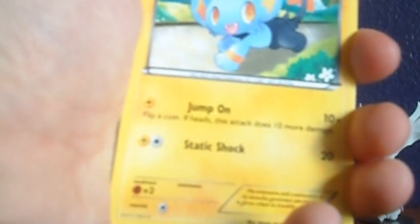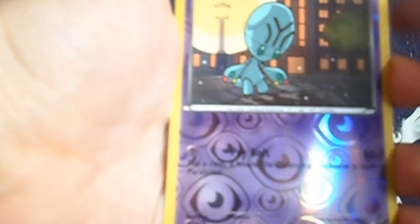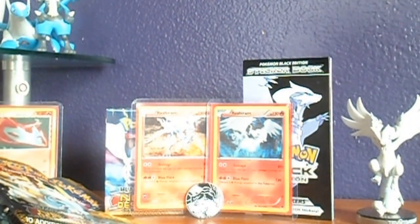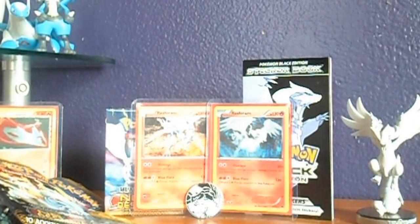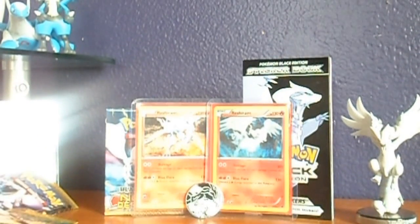Last pack — we've got Riolu, Shinx, Hippopotas, Staryu, Mienfoo, Lampent, Lapras, Palpitoad, Reverse Elektrum, and my rare is a Nook. So nothing too great out of those packs, although I did get the Holo Lucario and the Zekrom card I've been looking for, so that's not too bad — not to mention the Kyrum promo. Anyway guys, that's about it. Thanks for watching, check out my next video. Bye-bye.